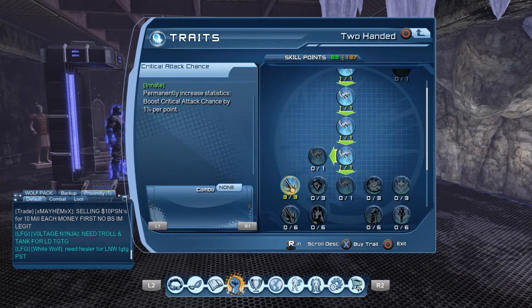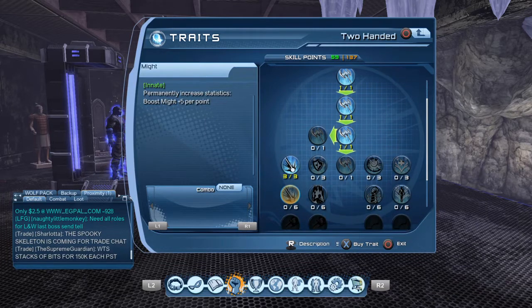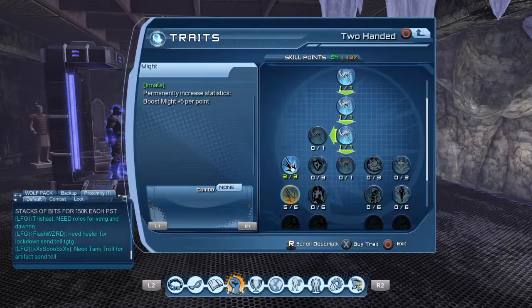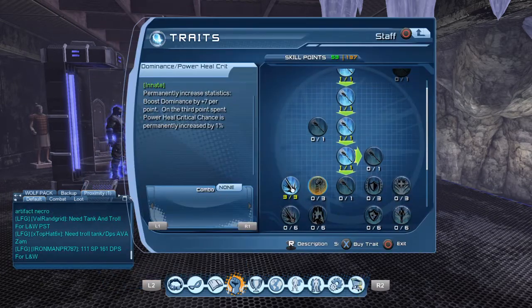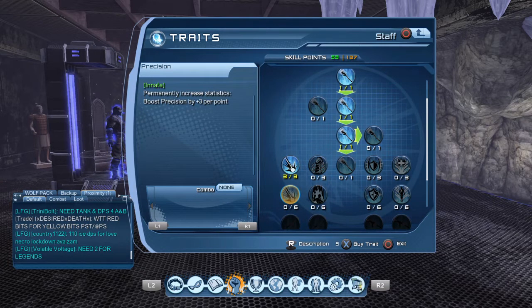Alright, so there we go — all your critical attack chances, all of the critical attack damage. Next you want to look in the second row. Once again, if you have the skill points, you want to get as much Might as you possibly can. I'm going to look at my second row and start putting six points into Might, starting from the bottom and working my way back up.